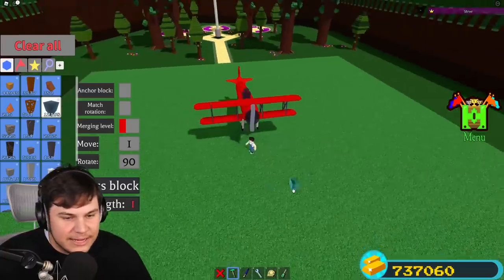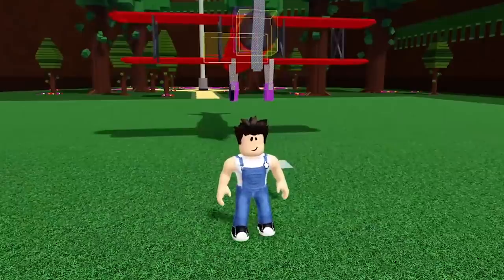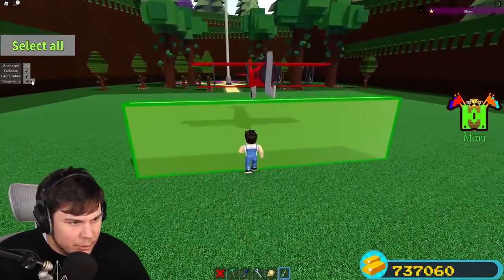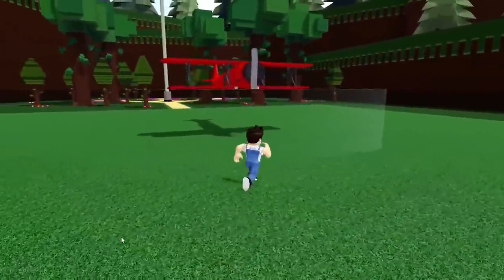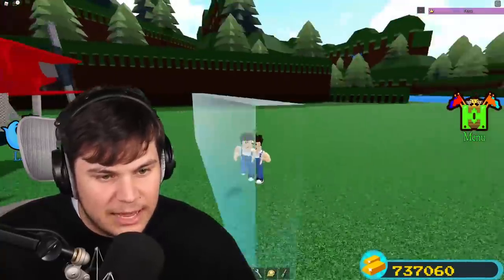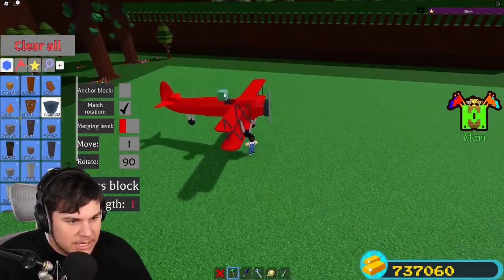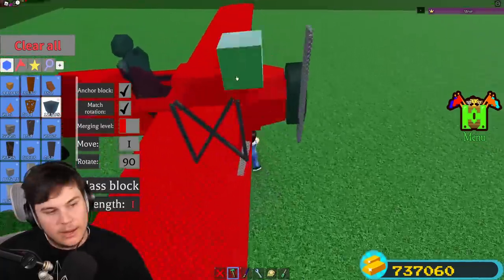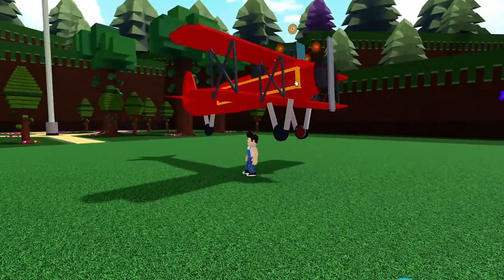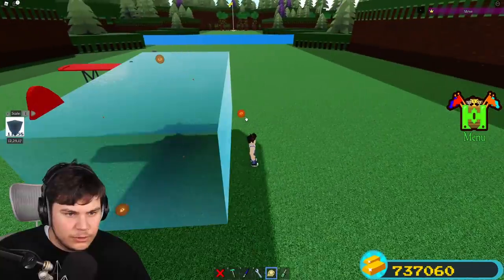Now if you look through any glass with even slight transparency, the entire plane disappears. We're going to use white glass, which is already super transparent. Turning it from 50 to 75% transparency makes it almost invisible - barely looks like glass at all. I'll save again because I'm paranoid about breaking anything. Now I'll set match rotation on, anchor block on, and place a glass block to figure out the exact depth needed.